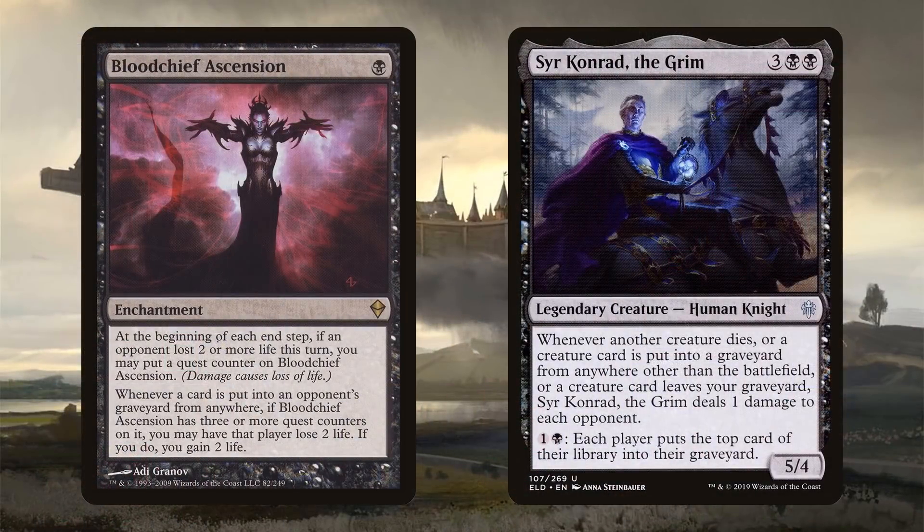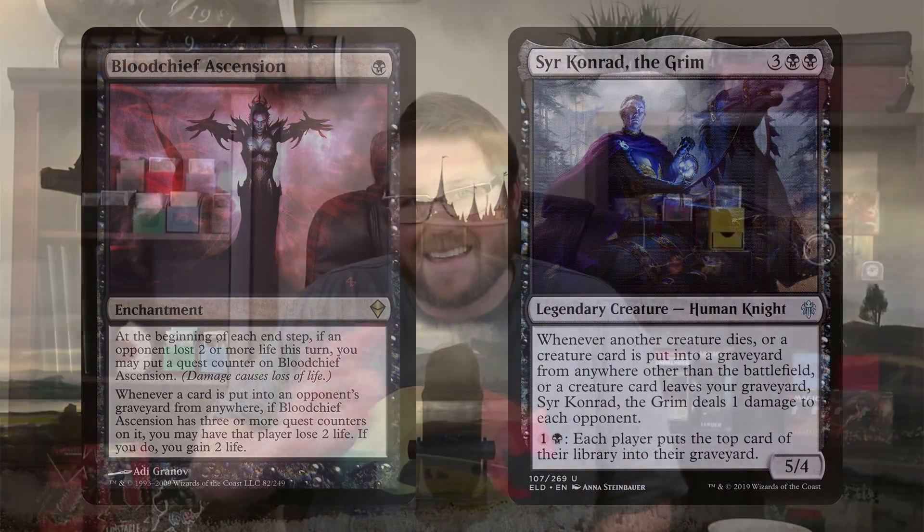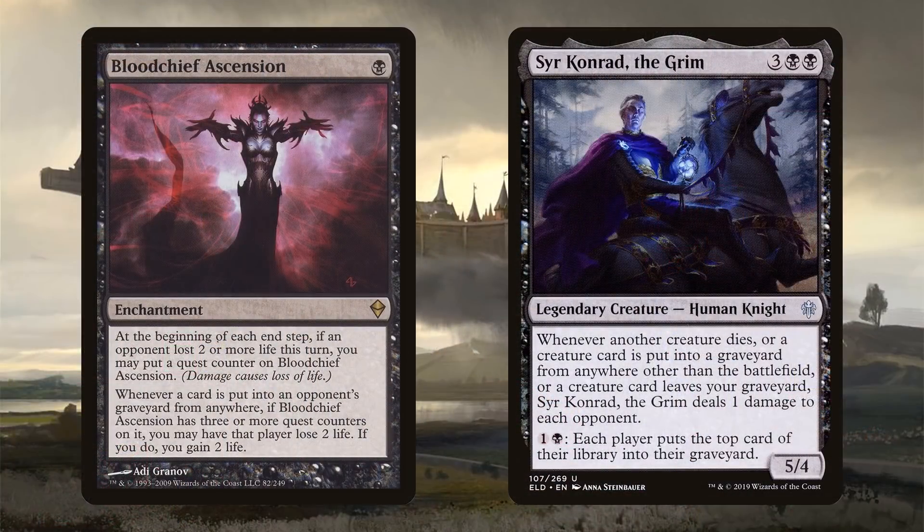Blood Chief Ascension, when active, triggers whenever a card is put into an opponent's graveyard from anywhere — whether they discard it, it goes from the battlefield, or you mill them. It loses opponents two life and gains you two life. Remember, this is a grindy deck, so the ability to gain life with Sangromancer or Blood Chief Ascension could be the difference. And Sir Conrad the Grim: whenever a creature dies or a creature card is put into a graveyard from anywhere other than the battlefield, you deal one damage to each opponent. Mass discard could have Sir Conrad dealing lots of damage to every opponent, and the built-in mill can be relevant too.